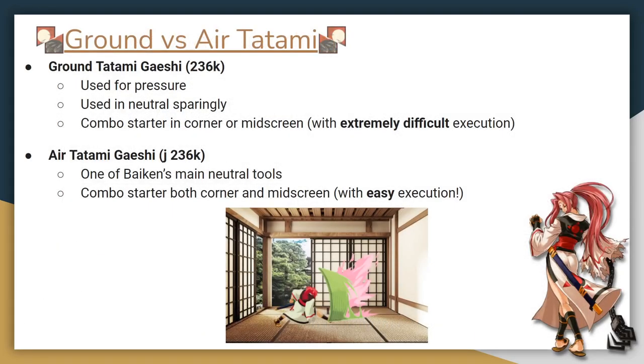The first pieces of tech we'll go over will be related to Tatami Gaishi, or Baiken's 236K. Tatami can be used both in the air and on the ground. Both forms are used in combos, but they have different uses in neutral and pressure situations.